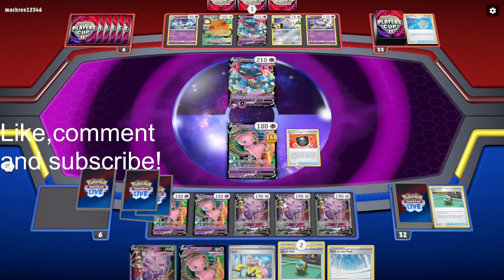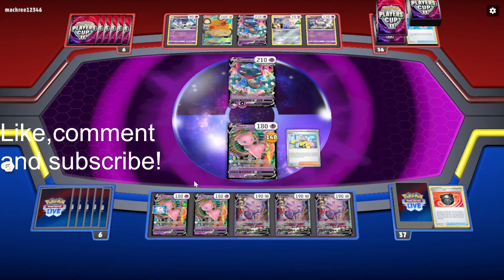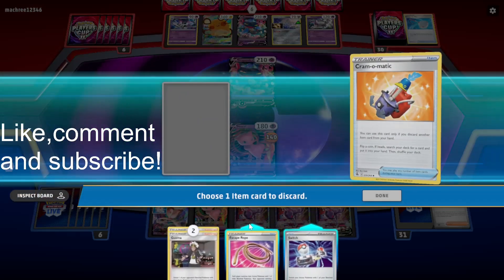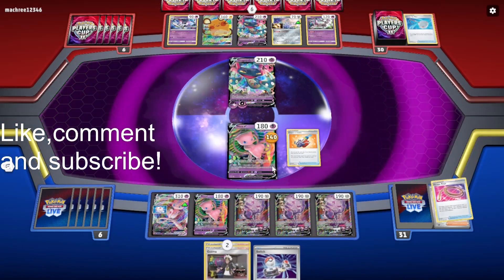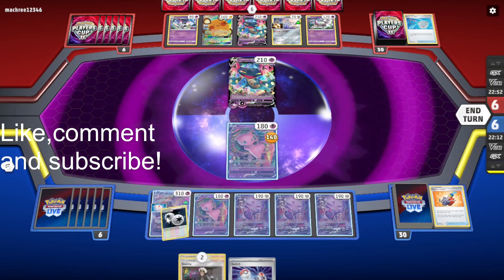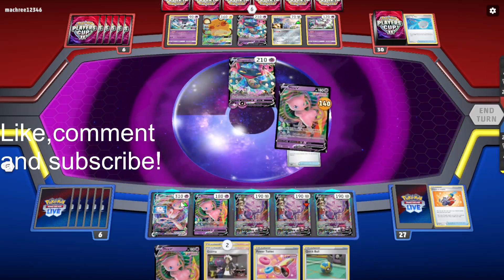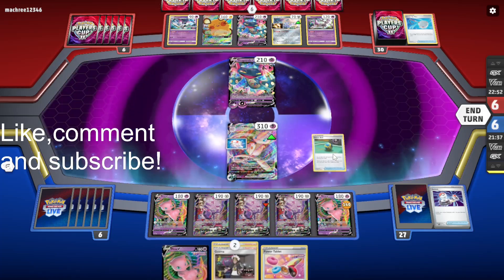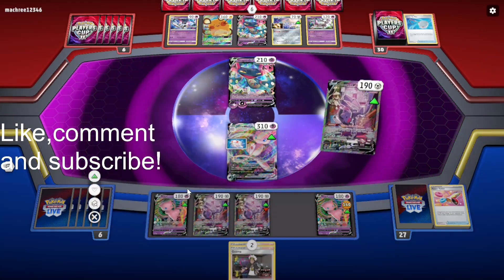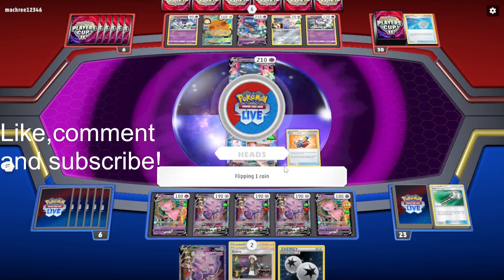Burn this. Probably IONO here because this hand — I don't really want to discard anything with Quick Ball. Find the VMAX. We'll discard the Escape Rope. Grab DTE. Probably want to evolve this so they can't snipe it and knock it out. Maybe we should have played the Switch before I used Genesect. Burn this, burn this. Nice — we'll get the VMAX.